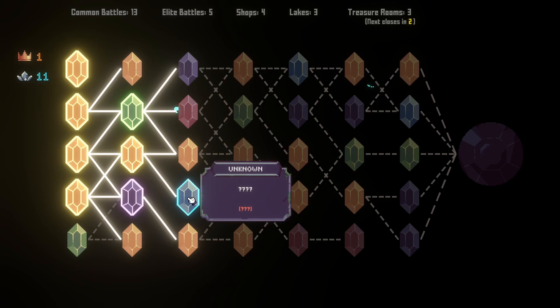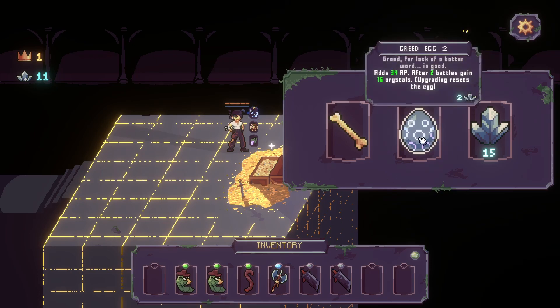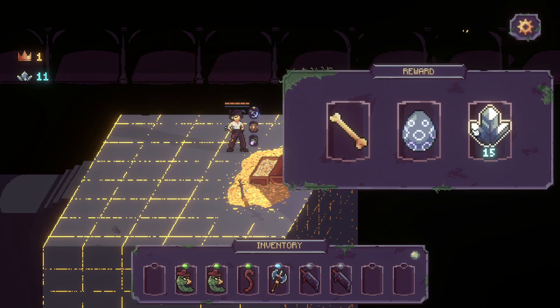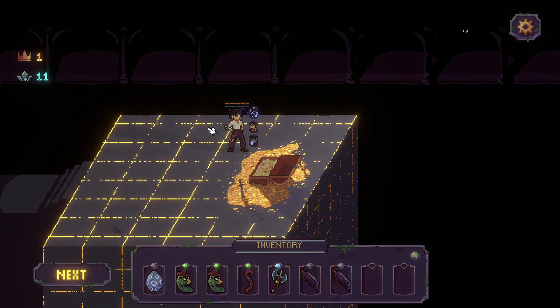We're going to do one of these two. We'll do this one first. Use the treasure room. A level two egg. It's 16 crystals or we can just get 15 instantly. It'd be cool to get the max egg though. That's like a high level item. Father's bones. I'm keen to get the max of every item. Let's see if we can get the max egg. That's all you're going to give me. Fine.